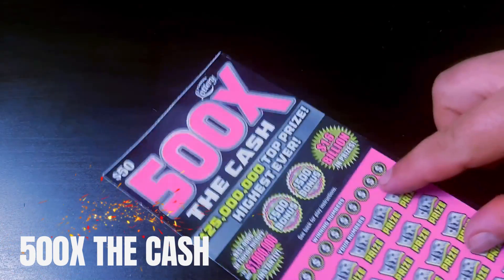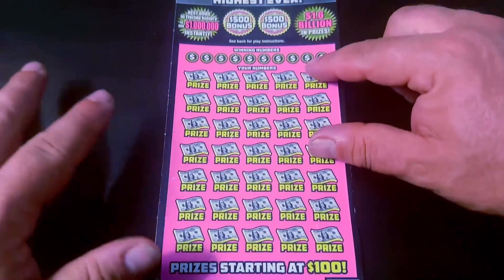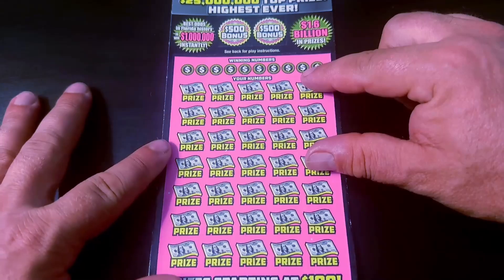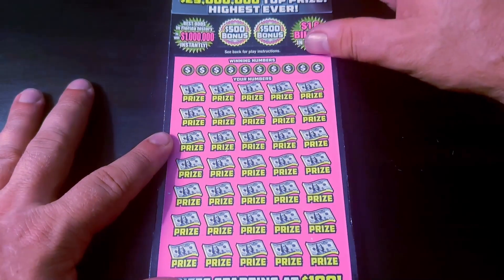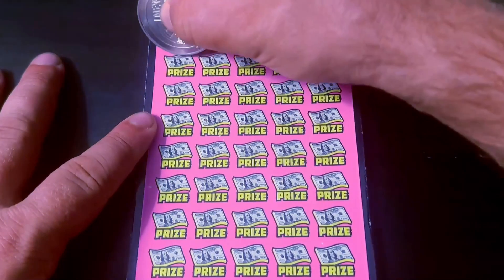Closing out the show with a stinky pink, and it's ticket number 28. Here I'm looking for a multiplier up to 500 times. There's two bonus spots at the top. These numbers need to match the winning numbers right there. There also is a money bag symbol for a double win all. Here we go.